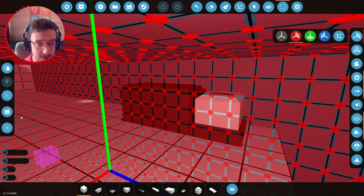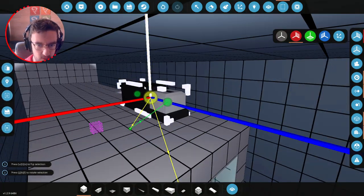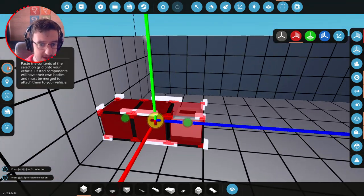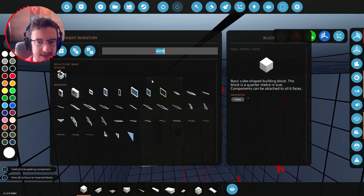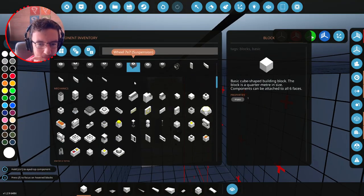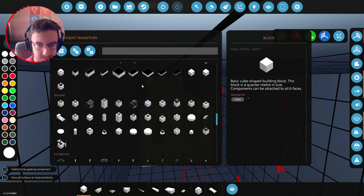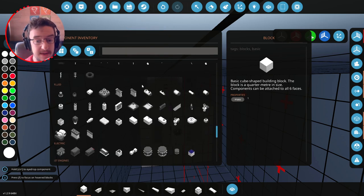We're going to go ahead and actually move these two down because they are in the way - they're not in a very good place. Let's push them backwards all the way to the very back, paste them there and merge them on. We're then going to go ahead and get all the other pieces. Where can I get them from? Are they all together? Because if they're not all together, we might have a problem because I can't remember what everything's called.